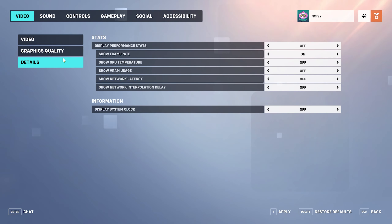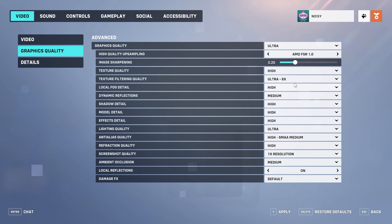Display performance stats: on. Checking out how your system performs when you're in a match can prove useful in the future. Turning this setting on allows you to get familiar with your frame rates in certain situations, and you'll be able to tell if your performance decreases by just looking at the numbers. Graphics quality: custom.